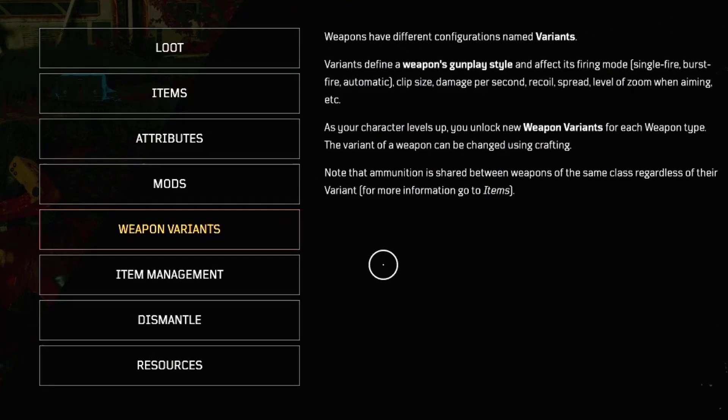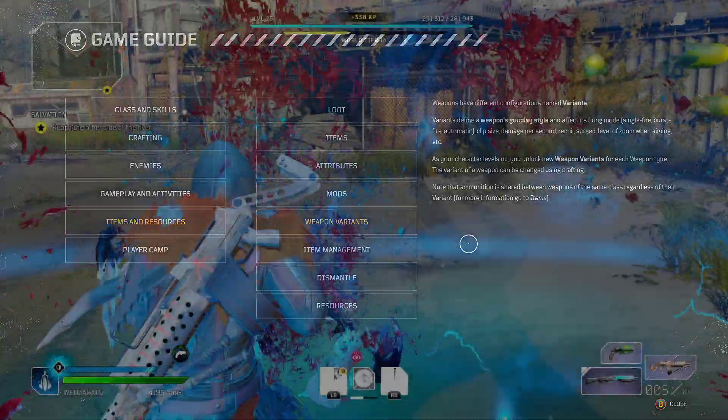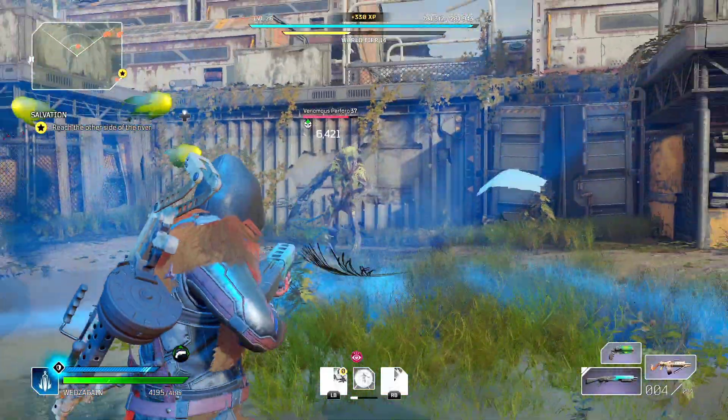As I previously mentioned, the game defines weapon variants as their firing mode — single fire, burst fire, automatic fire — along with clip size, damage per second, recoil, spread, level of zoom when aiming, and so on. That is true for every category of weapons.